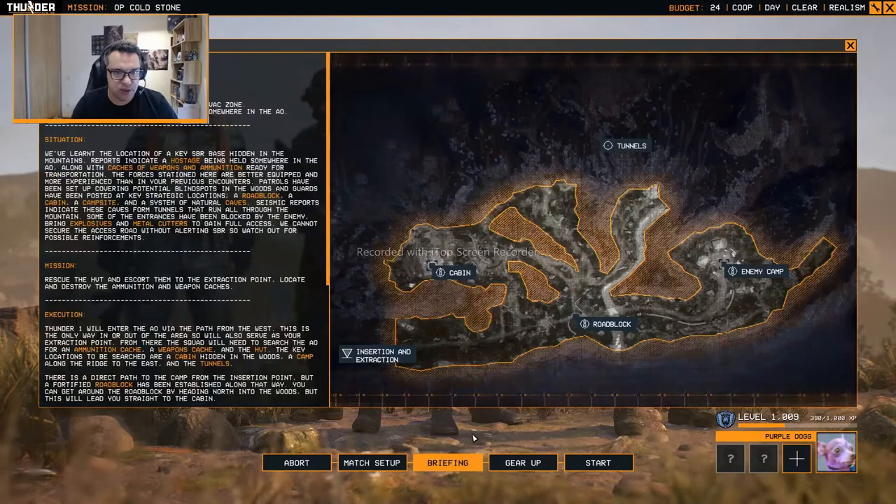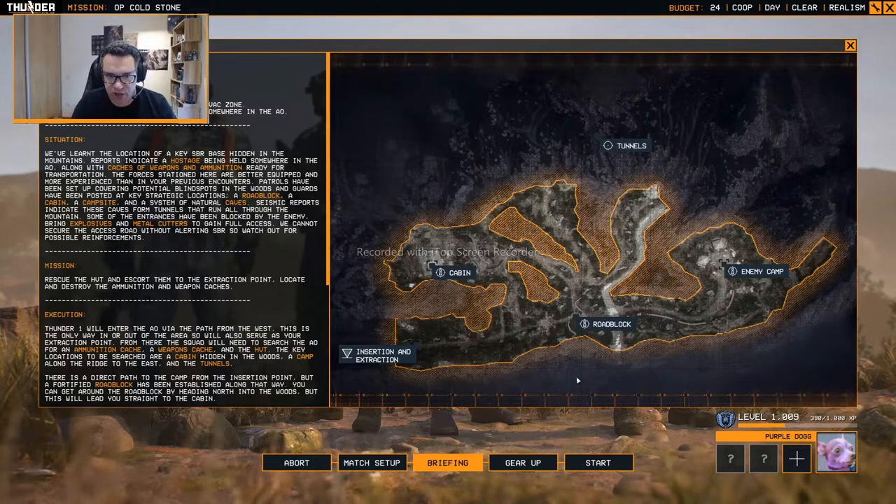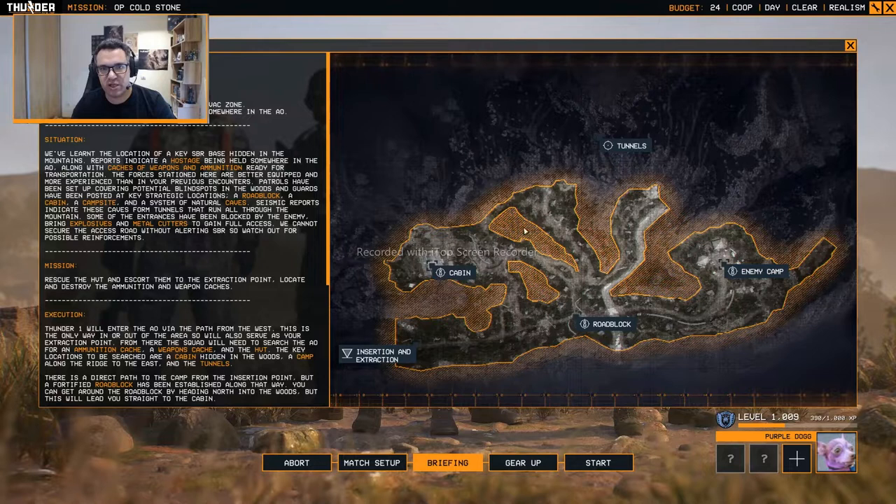Coldstone. Let's jump over to the debriefing. This is a mountain mission, wide in the open. Insertion and extraction. There's a roadblock here, there's a cabin, and there's an enemy encampment. We know of the existence of some tunnels in the area. We need to rescue a hostage and, if possible, destroy some caches of weapons and ammunition.